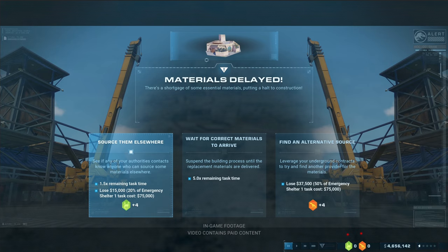As an example, we have the construction of a shelter here, and the materials are delayed — something we've seen before. You can react to this, and with certain choices you can gain trust — for example with the authorities or with the underground. I think there are also situations where you can lose trust.